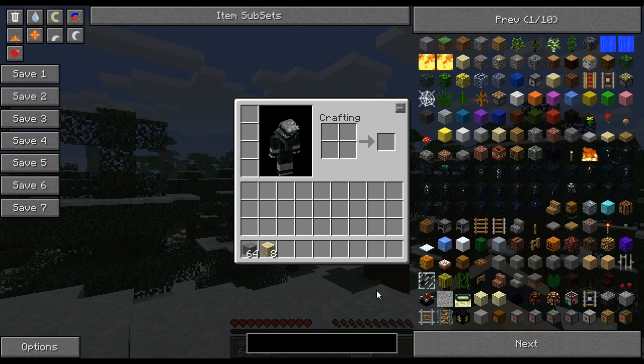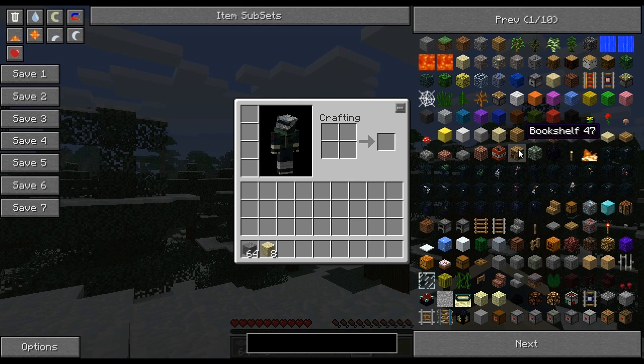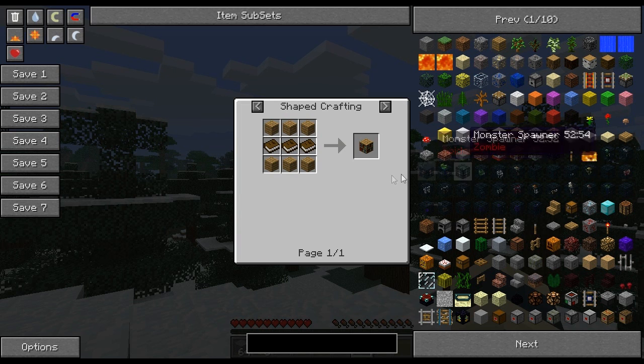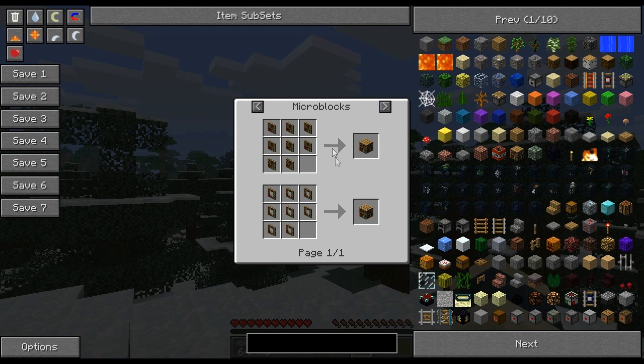Another cool feature is that you're able to see recipes. Recipes is one of the nicest things NEI has, which really sets the bar for inventory GUIs. So let's see how we make a bookshelf — all you have to do is press R while hovering over it and you'll see how to make it. As you can see, it takes 6 pieces of wood planks and 3 books. Even other mods such as Red Power, Industrial Craft, and any mods you're using with NEI will show up with their recipes.